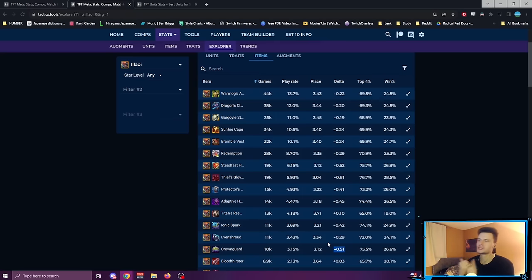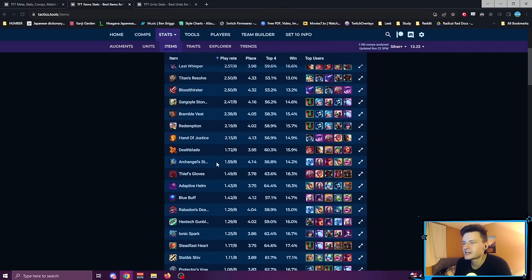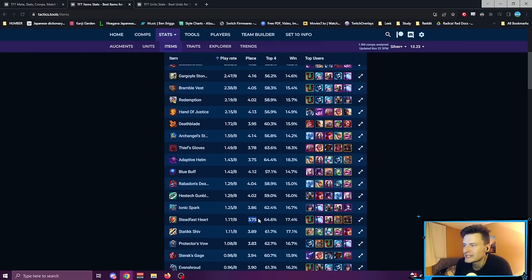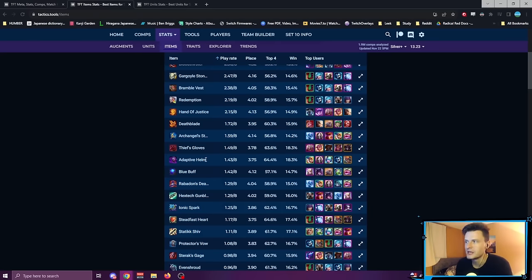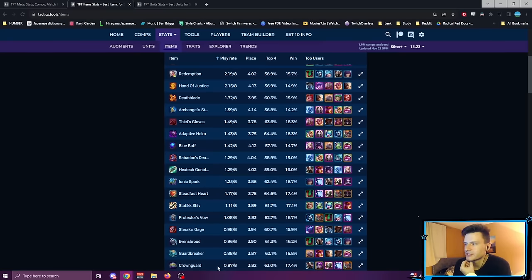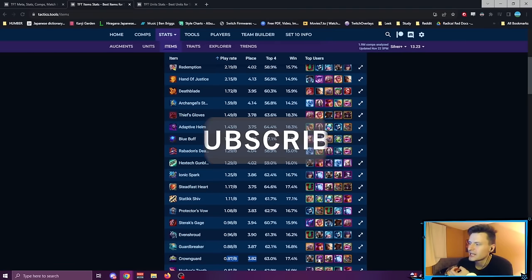These two items are just doing so well across the board. Looking at the overall item stats sorted by play rate: Guinsoo's has a high play rate and does well on some champions, but as mentioned, those aren't Ezreal or Caitlin. Warmog's and Sunfire are popular and good — averaging 4.1 and 4.0 — and Dragon's Claw at 4.1, none of these are bad. But Steadfast Heart averages a 3.7 — one of the best items on the page, better than Adaptive Helm, which is also really good. Crown Guard is at 3.8 but isn't even being built once per game.